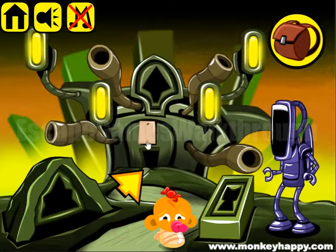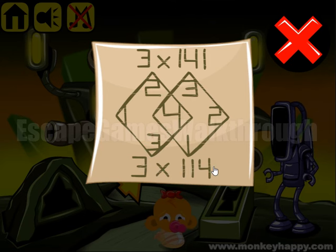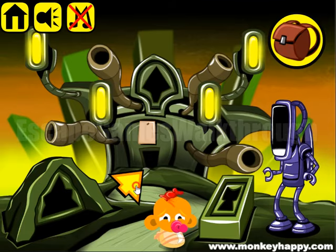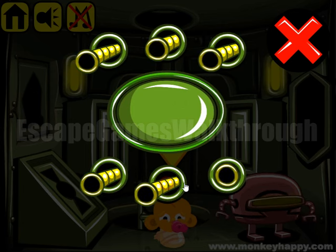And for the bottom row we have 3 multiplied by 114, so the result should be 342. Entering three, four, two — three, four, and two.